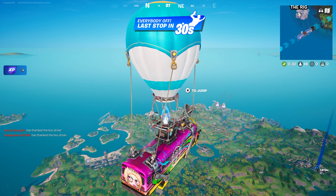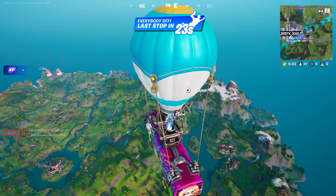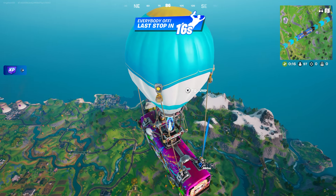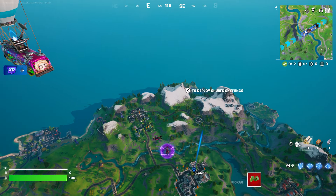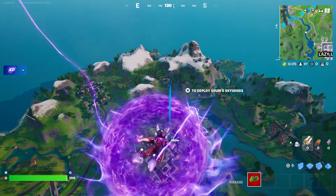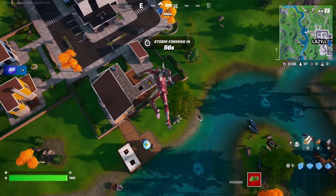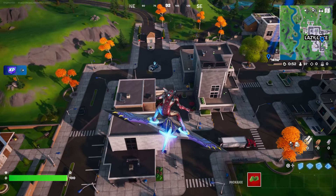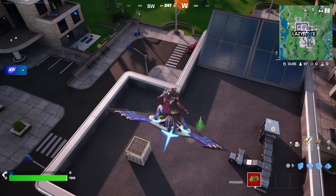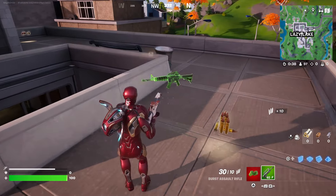Once we do that, we're now going to jump out of the bus as soon as we get close to the place. Let's jump out of the battle bus right over here. At this moment we are going to open at least two chests, so let's get close to it and open two chests right now.